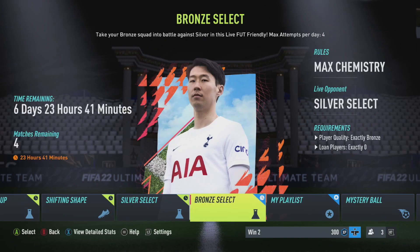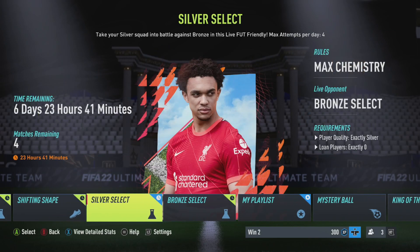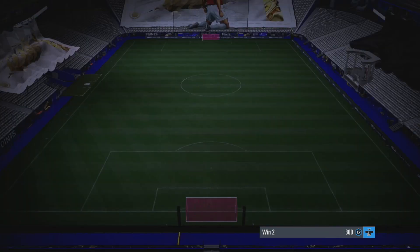In terms of what teams we can use, we will be on our Silver Select. As you can see, Silver — zero loans. There are four matches available every day and it's there for seven days. The Silver team plays against the Bronze team. So let's go make a silver team quickly.